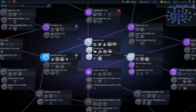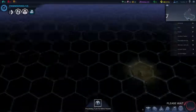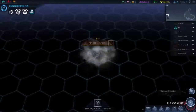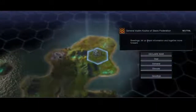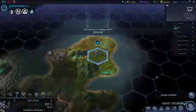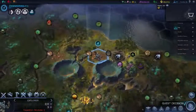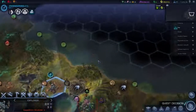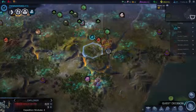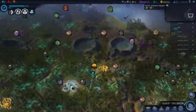Next turn. Someone's landed over there. Who are you? You're the Slavic Federation. I sent you here and then here, because there is an island there. You can go into the ocean there. You need to go onto this hill. We've discovered all the land on our island. That's good.